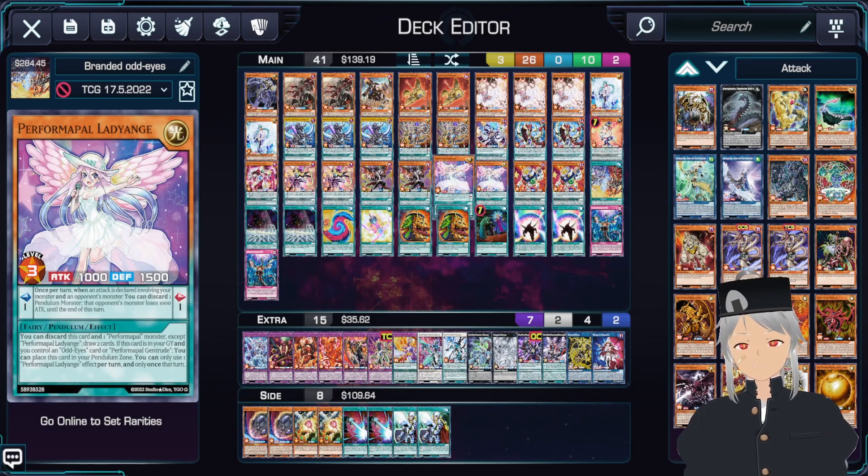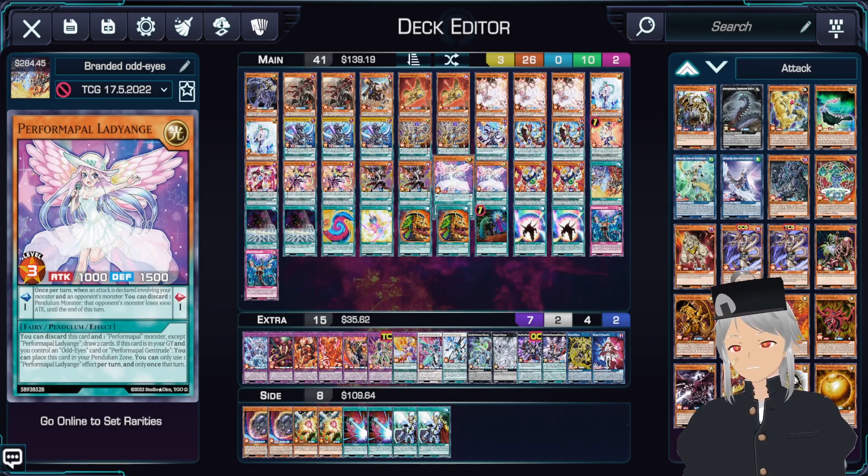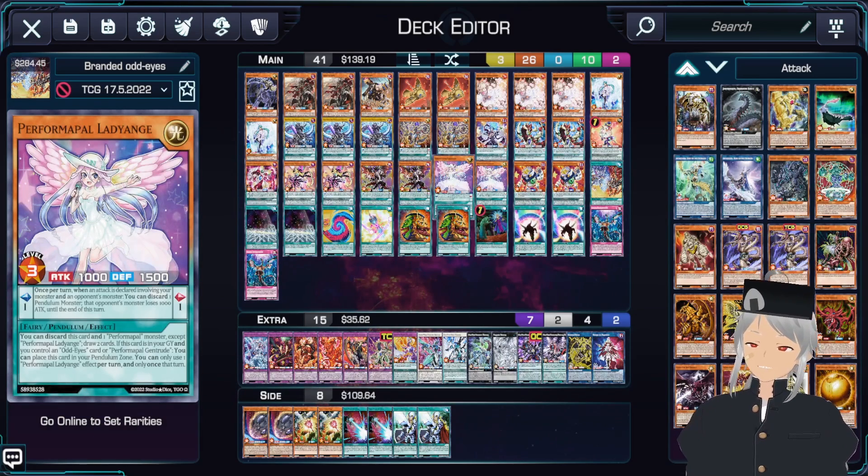You're able to dump Lady Ange from your hand to the graveyard, then use Lady Ange's effect to scale it, and then you get full scales right there. Next up is two copies of Performer Pal Lady Ange. Lady Ange has two effects. The first effect is a draw effect — you can discard this card and one Performer Pal Monster, which you have tons of, and then draw two cards. If this card's in the graveyard, you can show an Odd Eyes card or Performer Pal Gentrude and place this card in your Pendulum Zone. What I recommend is having Gentrude in your Pendulum Zone and then using the first effect of Lady Ange, sometimes on the second turn, or if it's in the graveyard because of Branded Fusion, you're able to use it much more effectively.